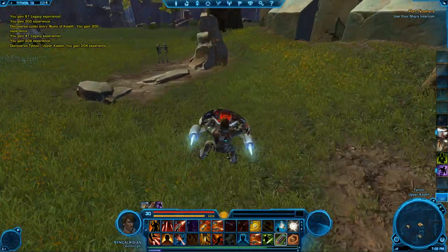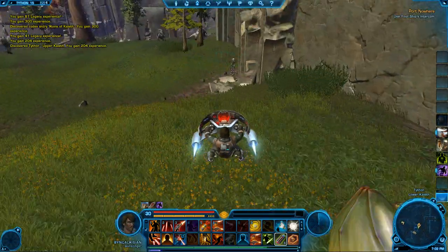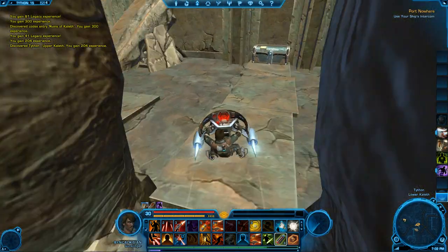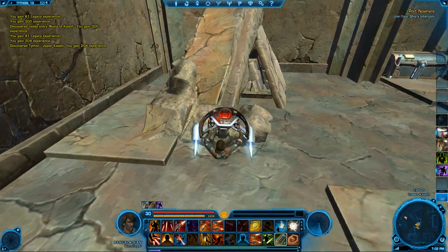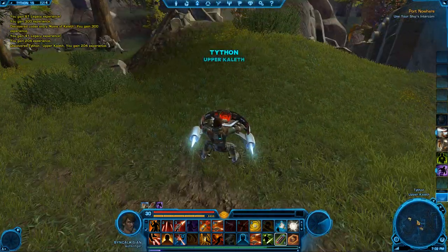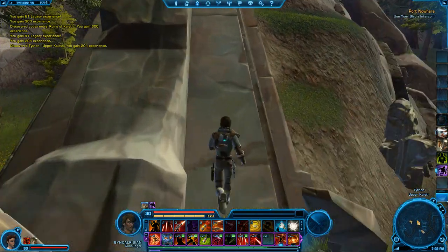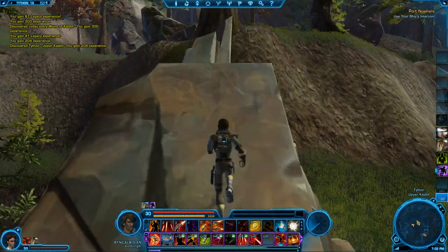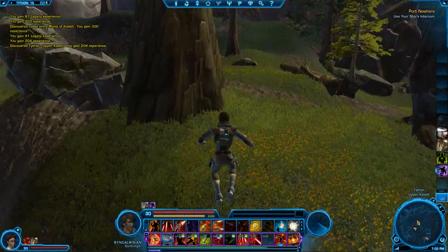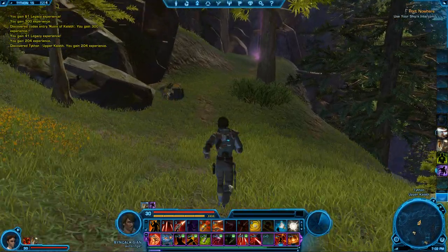Let's try this again, shall we? Go around here and into the building — there you go. Up the ramp. I probably should not do this mounted — that's probably what's causing my problems. Up the ramp. And just turn a little to the right, and you can already see the purple glow.